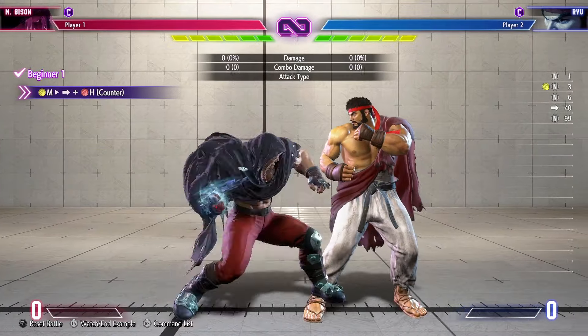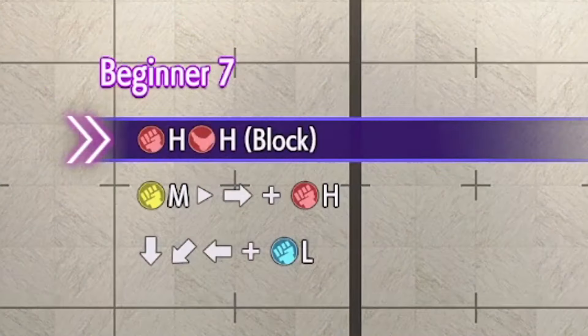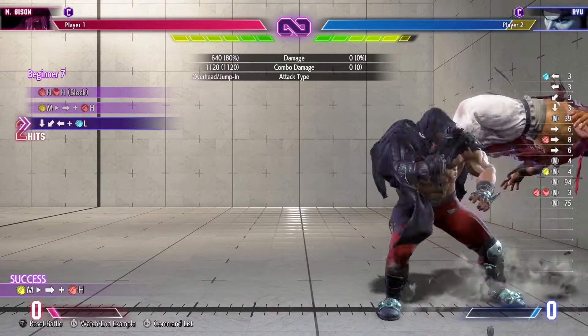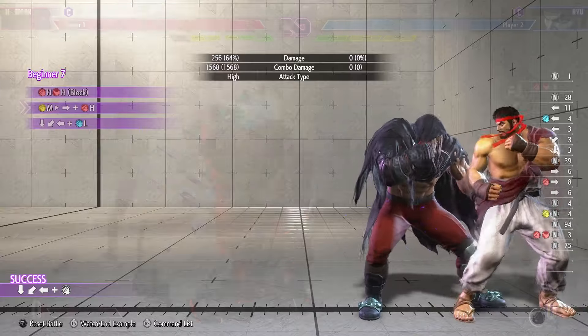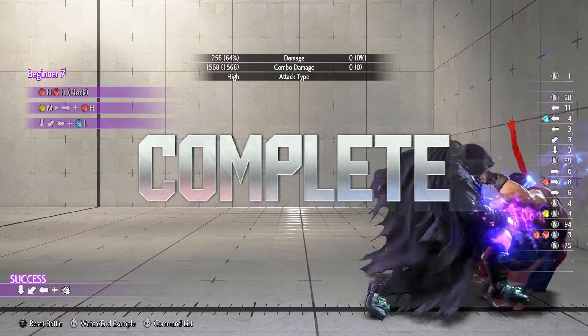The utility in this overhead option, aside from it obviously being an overhead move, is its juggling ability. We're shown in trial beginner 7 that after wall splatting a character with drive impact, we can juggle them with this target combo, giving us a ground bounce and allowing us to hit the light version of the backhand combo and planting the opponent with a psycho mine.